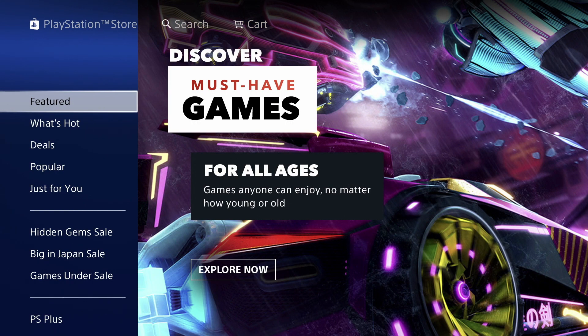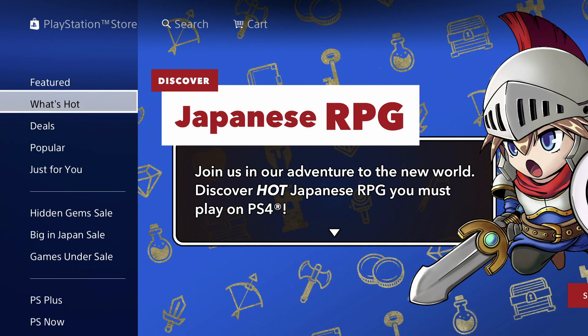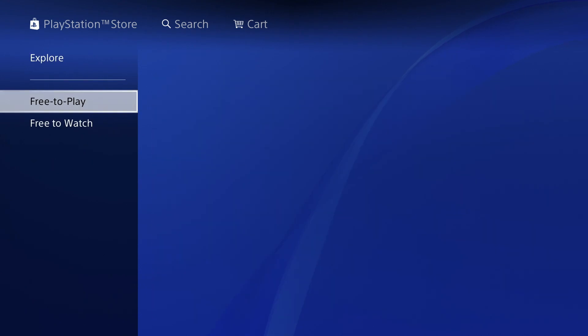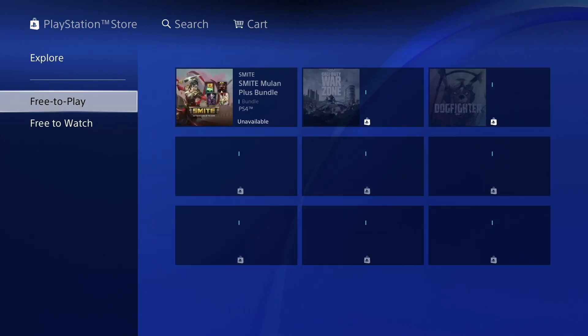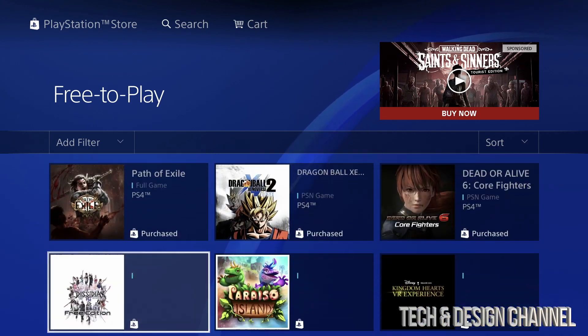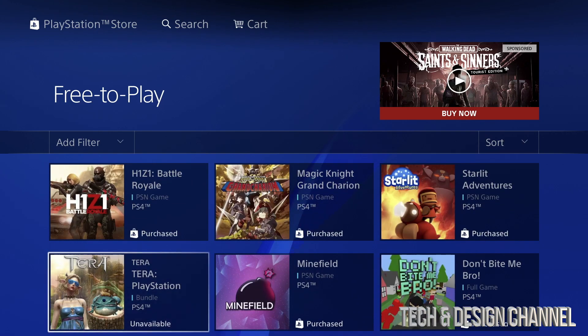I want to show you the long way so I can show you all the games that are free right now. On the right-hand side we'll see all these options, so scroll down until we see Free. Under Free, scroll to the right and you will see Free to Play, which is our second option. Just press X right there and we're going to see a ton of games that just came out for free.